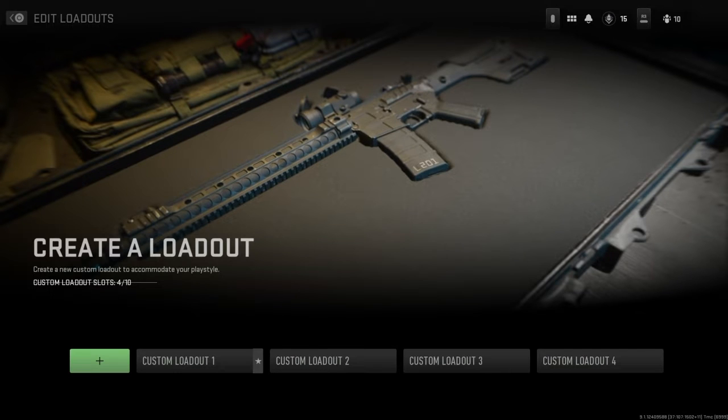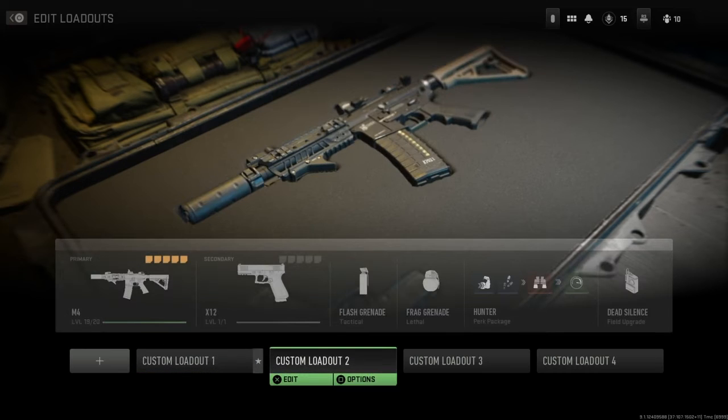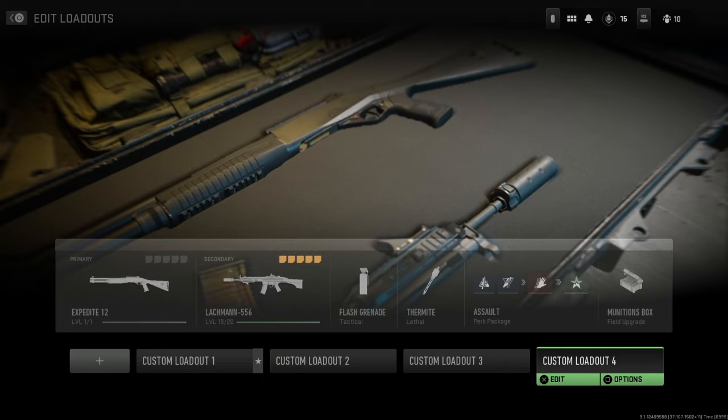For those of you that don't know, there is a glitch currently out — beta has been out for two days — there's a glitch that lets you unlock the Lockman assault rifle and submachine gun. If you look over here on this one, I have the sub right here, I just got it.